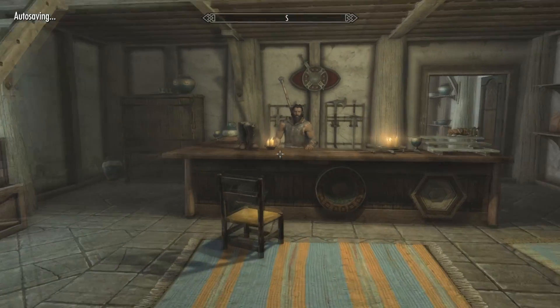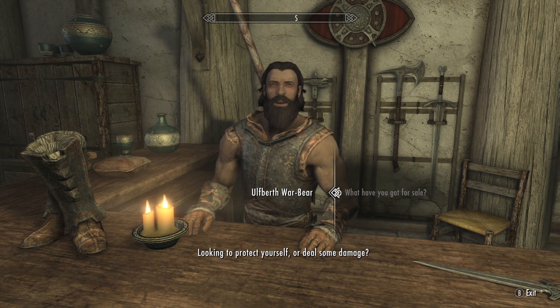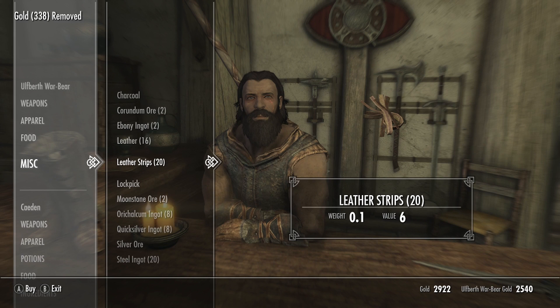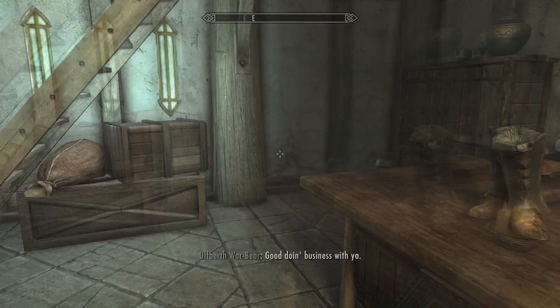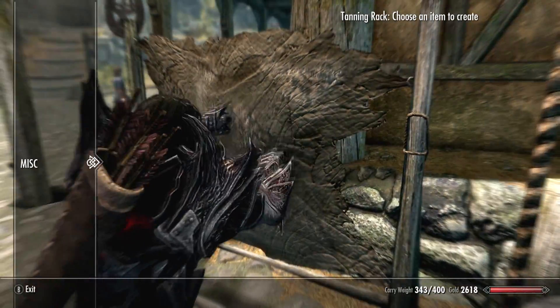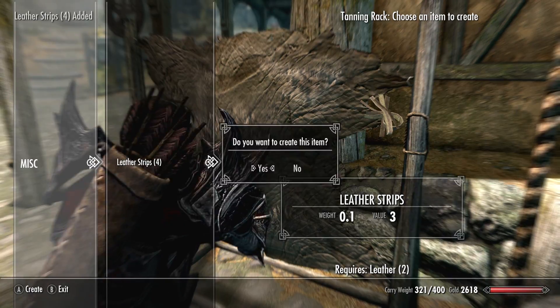I'm just going to go inside War Maidens and talk to the guy since the girl is gone. Once you're in here, talk to Adrianne or the other vendor. You want to buy as many iron ingots as you can, and then leather is the best way to go, so get a bunch of leather too. After that, come over to the tanning rack and create as many leather strips as you can.